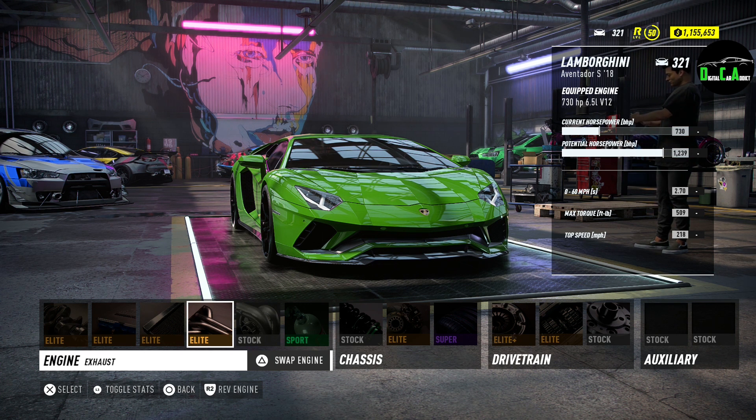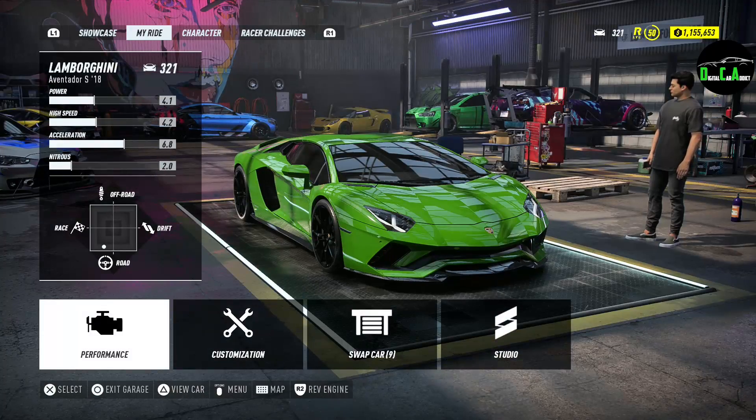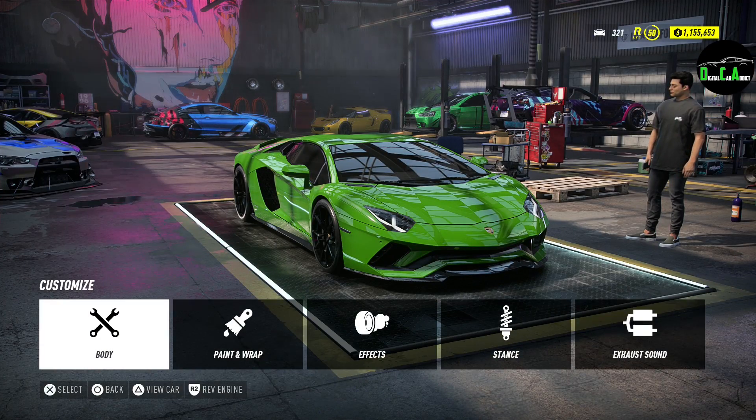I don't want to just do visual mods and nothing else. Every time I post one of these, I want to post every car maxed out so you guys can see how fast it goes. You can see in the stats it says potential horsepower of 1,200 from the 730 it has stock, so that's very impressive.